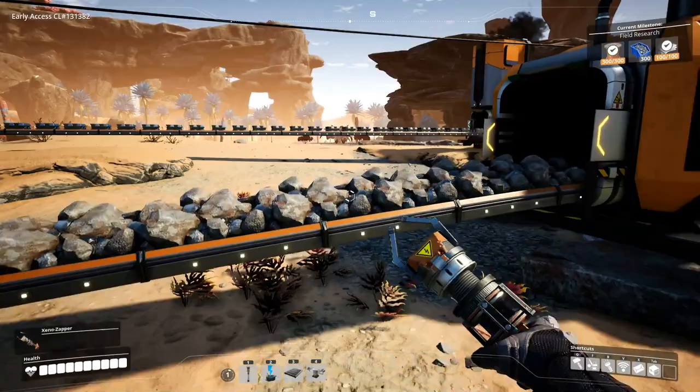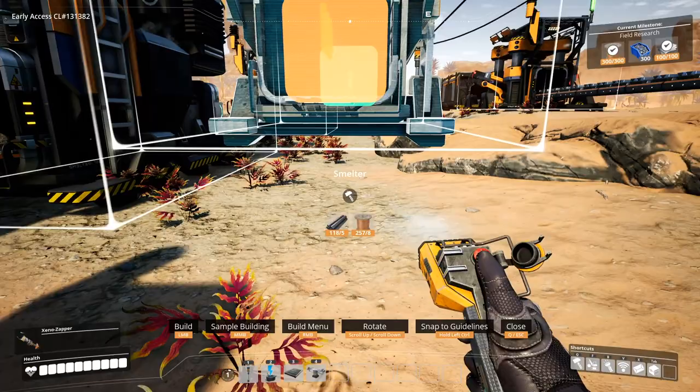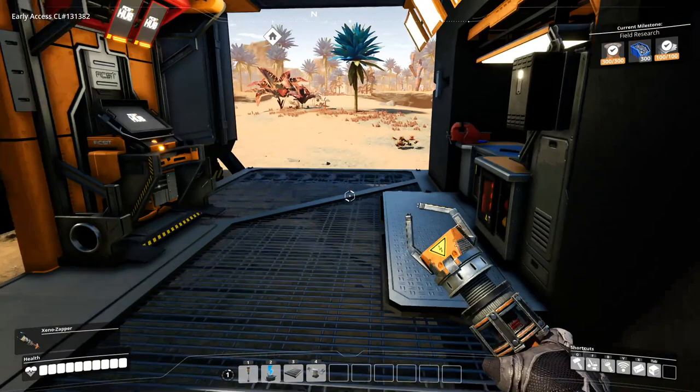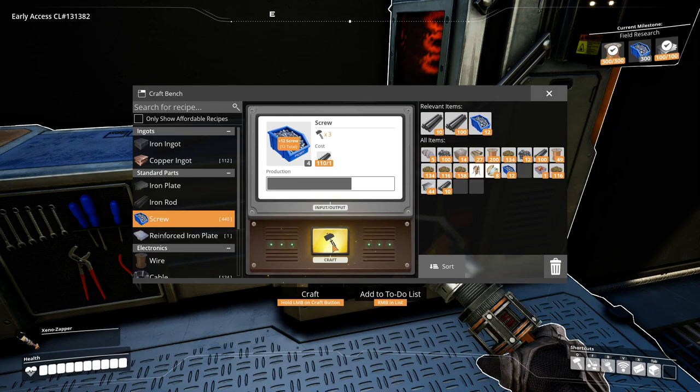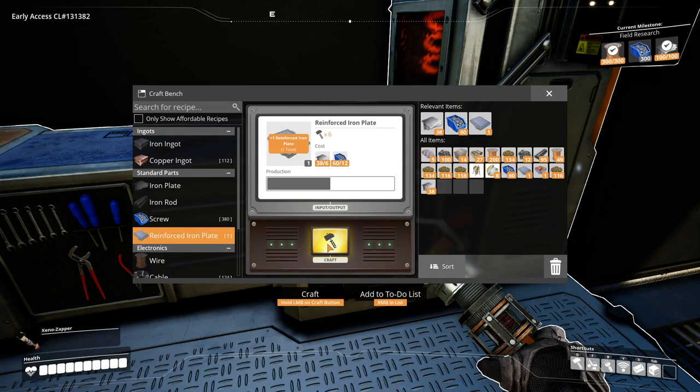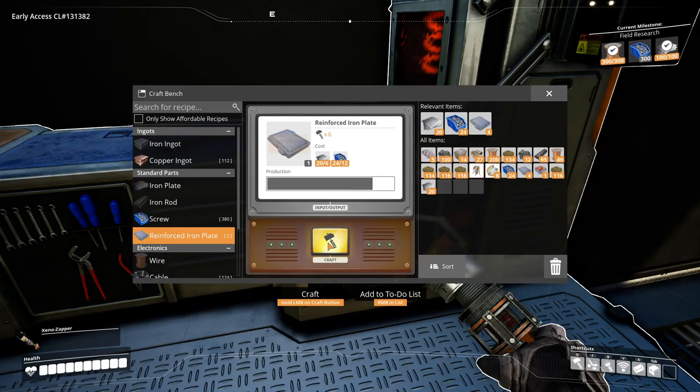Our generators are stocked up - let's continue building. We can put one more smelter here, and then another constructor. I need reinforced iron plates. I should just make maybe roughly 72 screws, and then we'll be able to make six iron plates, which is three constructors. That should be enough to get screws going.